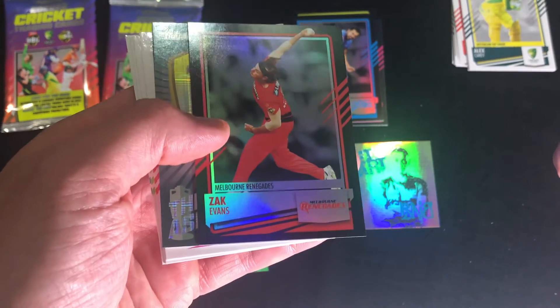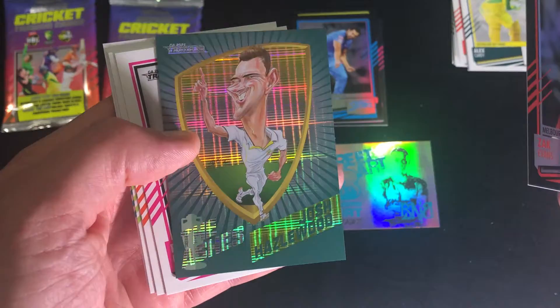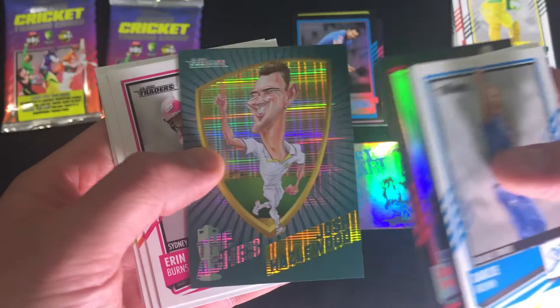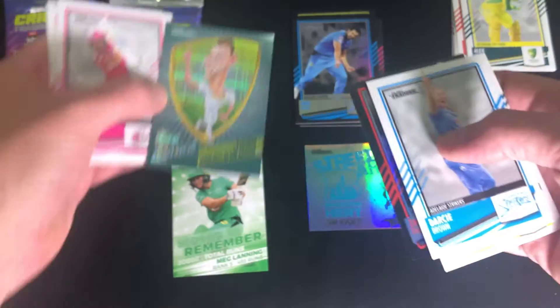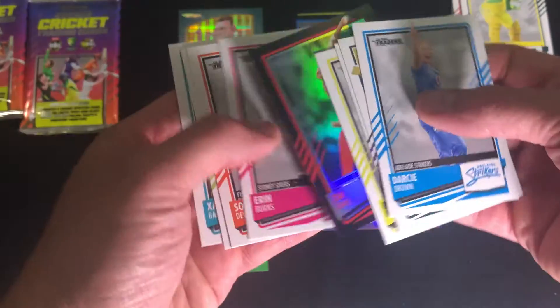Zach Evans parallel, and a Josh Hazelwood Ashes card — I'll put that to the side there. And the parallel, and the rest is base.